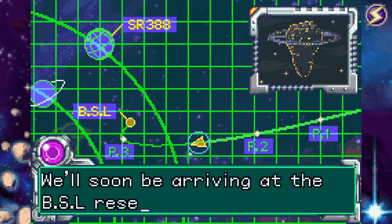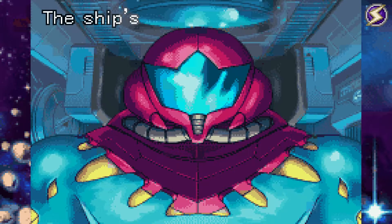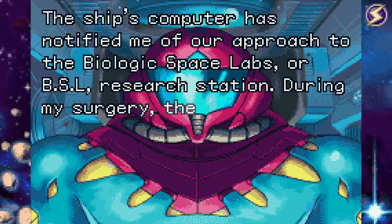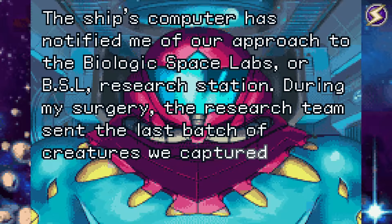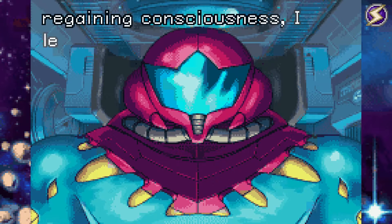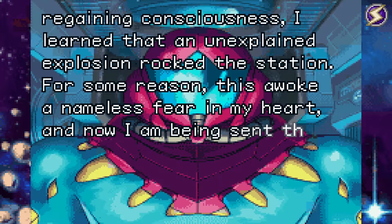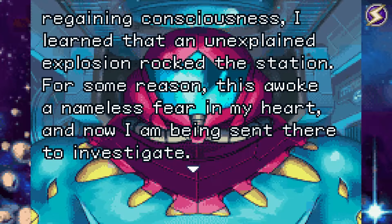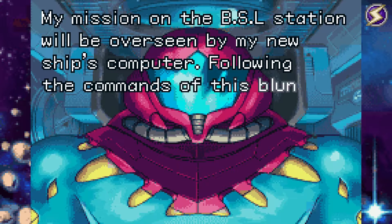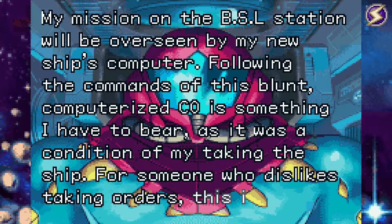We'll soon be arriving at the BSL Research Station. I must prepare for docking. The ship's computer has notified me of our approach to the Biologic Space Labs, or BSL Research Station. During my surgery, the research team sent the last batch of creatures we captured there, as well as the infected pieces of my power suit. After regaining consciousness, I learned that an unexplained explosion rocked the station. For some reason this awoke a nameless fear in my heart, and now I am being sent there to investigate. My mission on the BSL Station will be overseen by my new ship's computer - following the commands of this blunt, computerized CO is something I have to bear, as it was a condition of my taking the ship.